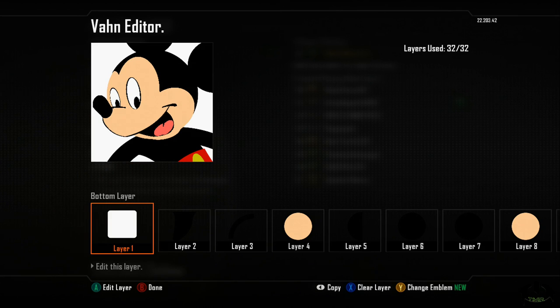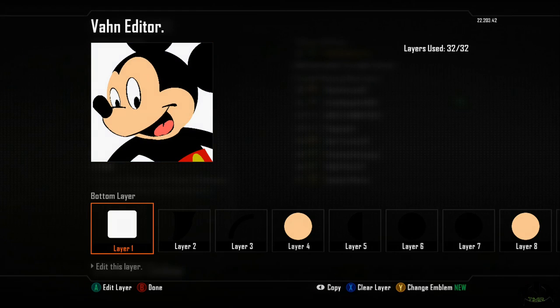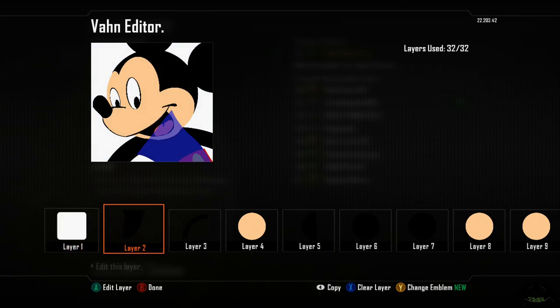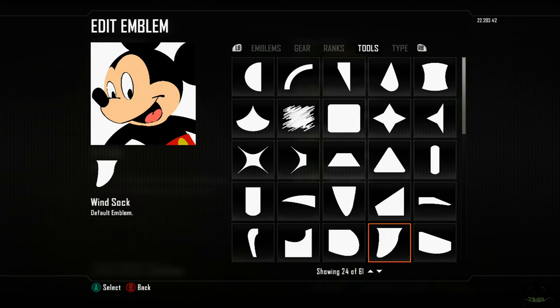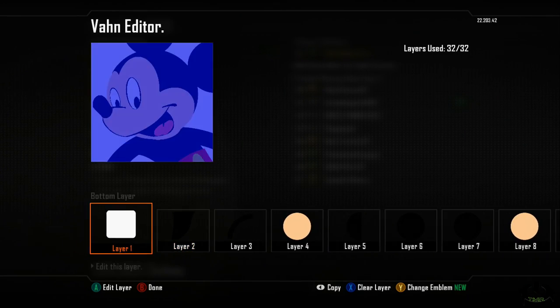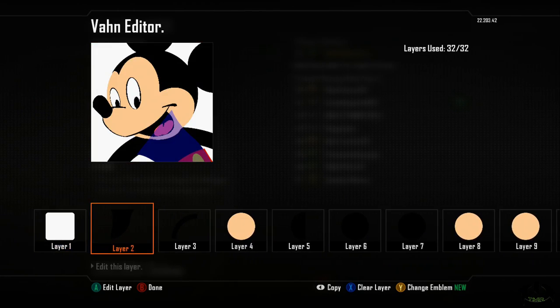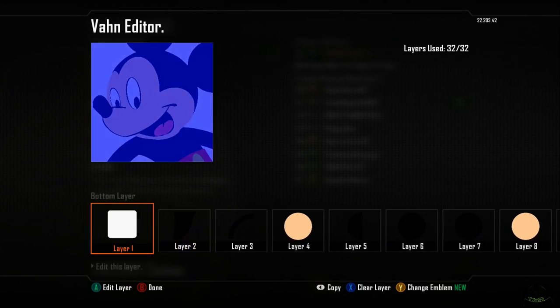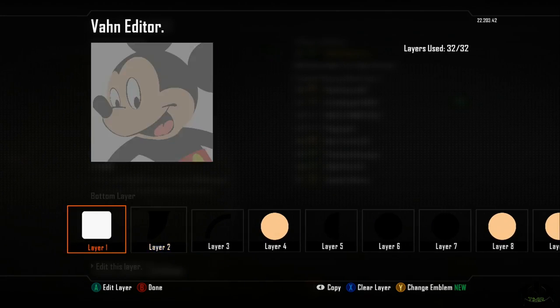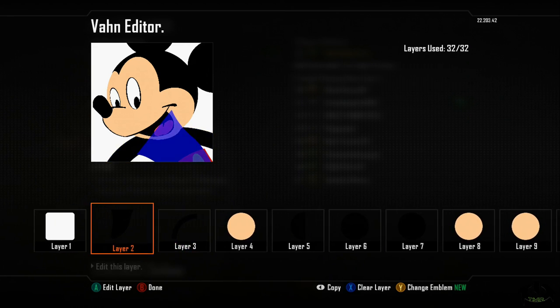The first emblem layer is the rounded square white, which is the background. You can see it in the background — remember you may have to pause this. Layer two is the wind sock — I used it and made it into his body, and you can see on the bottom there how I made it into his body. Layer three used a quarter circle, pretty simple, black.